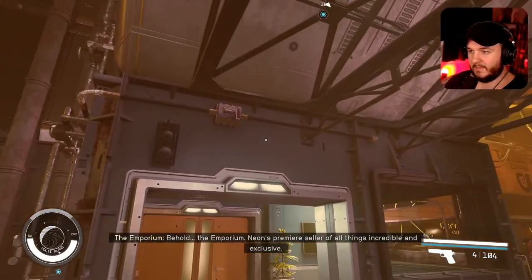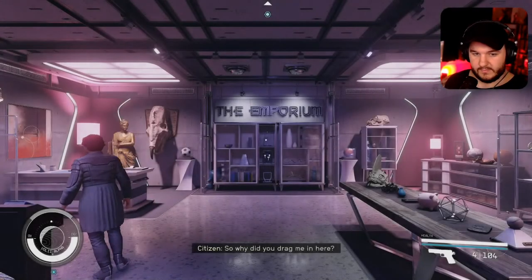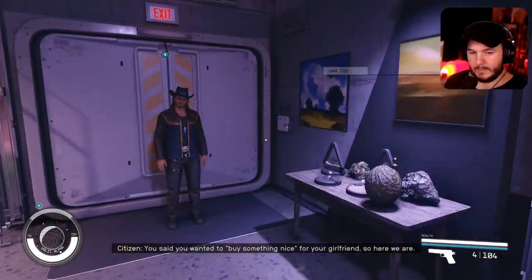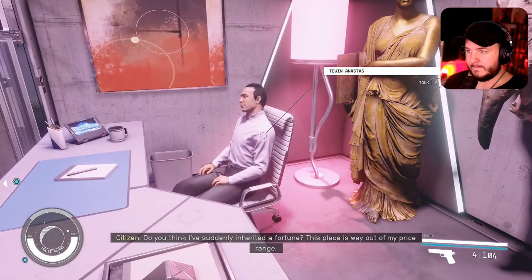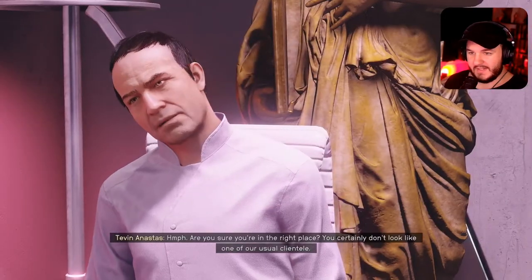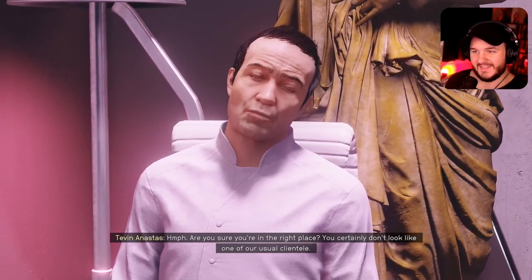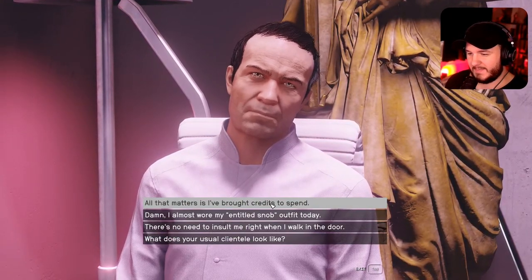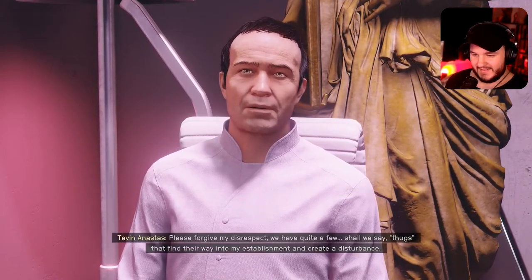How many more flyers do we need to hand out? We've been handing out a ton of those. The Emporium — I don't think I've been here yet. 'Welcome to the Emporium. You certainly don't look like one of our usual clientele.' 'All that matters is having credits to spend.' 'My apologies — we have thugs that find their way in here. There's a particular Seoka member who calls himself Headlock who repeatedly torments me.'